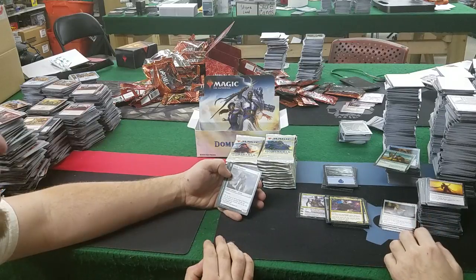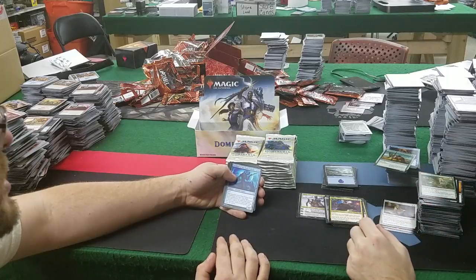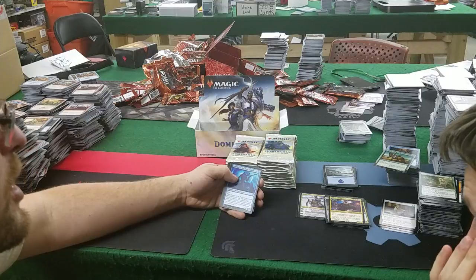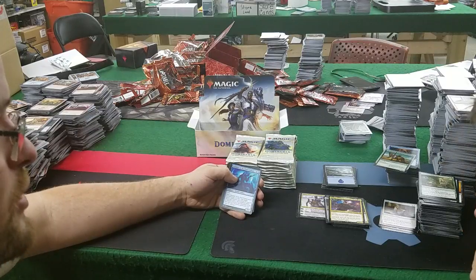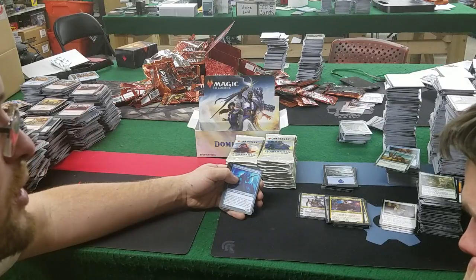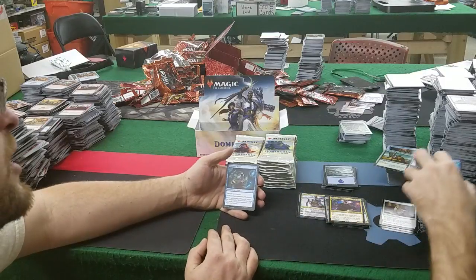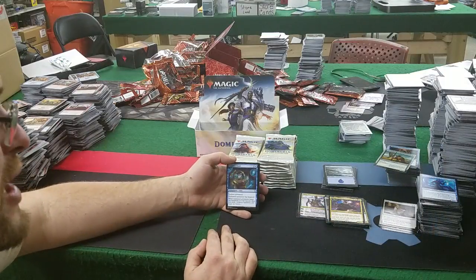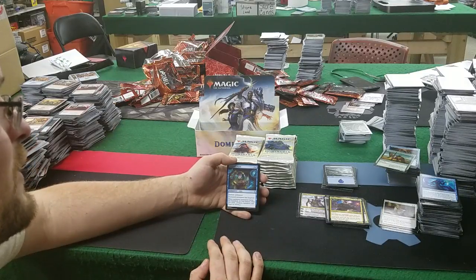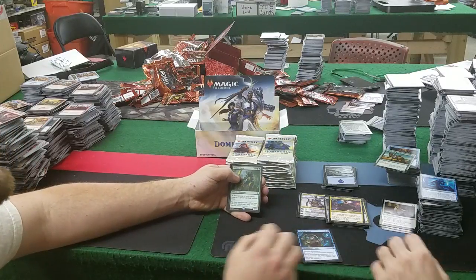Pardic Wanderer: 6 mana for a fat trampler. Shalai, Voice of Plenty — a lot of text: 4 and a blue for a 3/3, when it enters it may exile a target historic permanent you control, and at the beginning of the next end step return it under its owner's control. Kind of a blink effect. Curator's Ward: 2 mana and a blue — enchanted permanent has hexproof; when enchanted permanent leaves the battlefield, if it was historic, draw two cards.